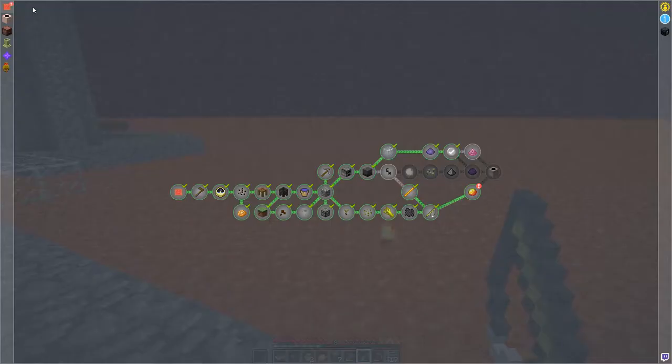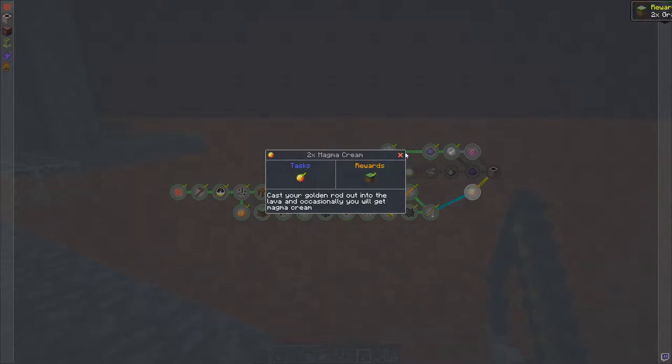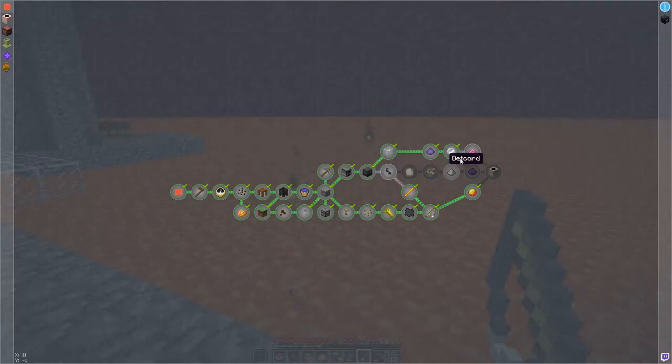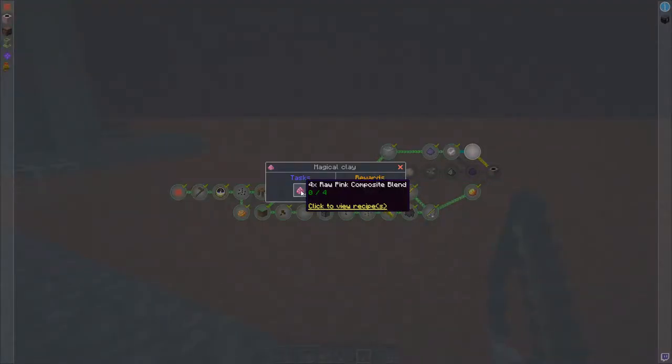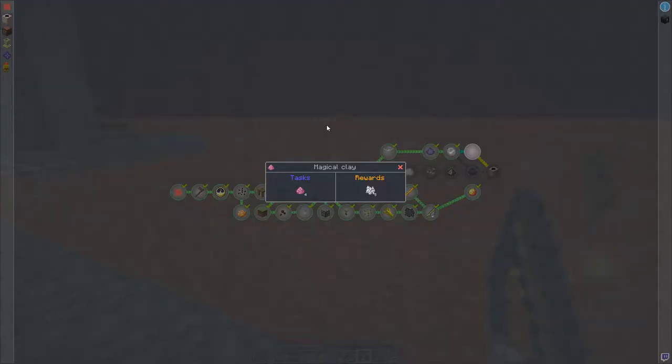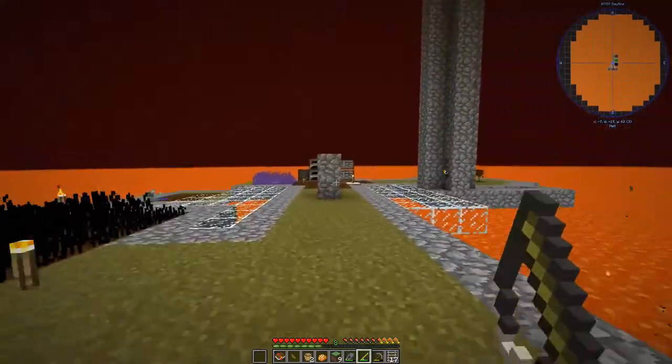I have got them. That's the two magma creams — we'll get that out of the way. Next we have magical clay and eulis seeds. Let's see what's required to make this: sand, mysterious dust, and pink dye. Well, I think I can do that.